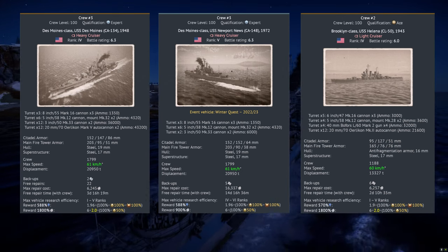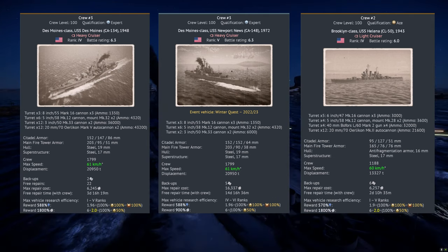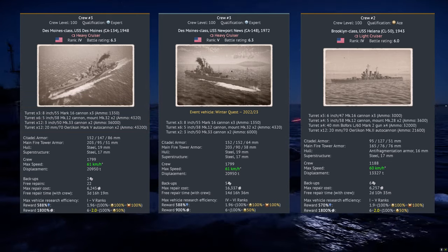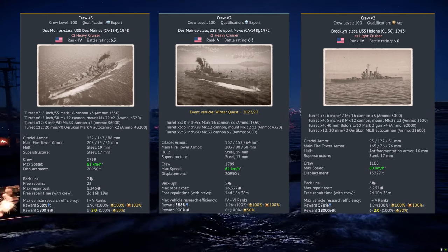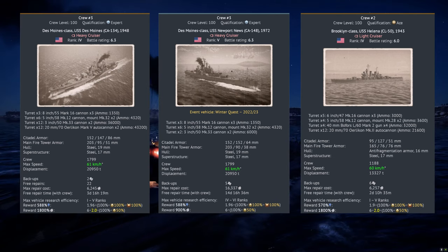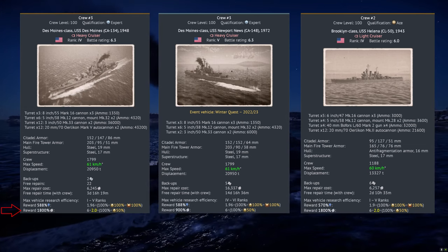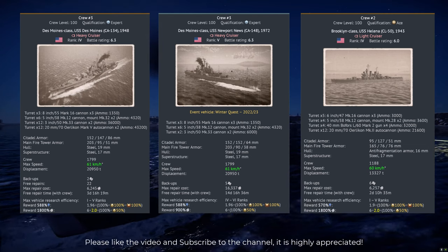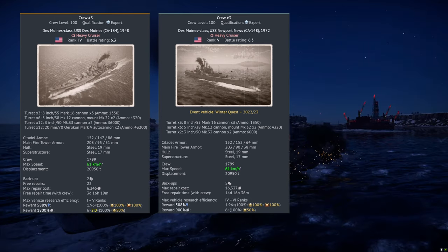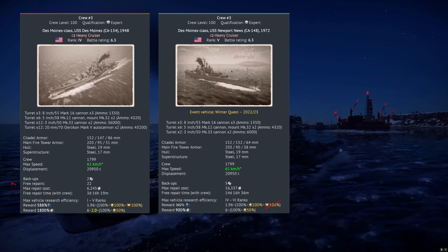First, let's look at the stats cards between the Des Moines, the Newport News, and the Helena. The main thing I'm going to point out here is, compared to the Newport News, the Des Moines has fantastic AA. The 76mm, the 3-inch guns, are all HEVT shells when it fires — so really, really good AA, even compared to the Helena. It also gets a nice big reward of 1800% silver lions with a premium account and a high reward in terms of research. When you look at the Newport News, bear in mind that I have a talisman on that, so that's why the reward is the same — otherwise it'll be 392 instead.